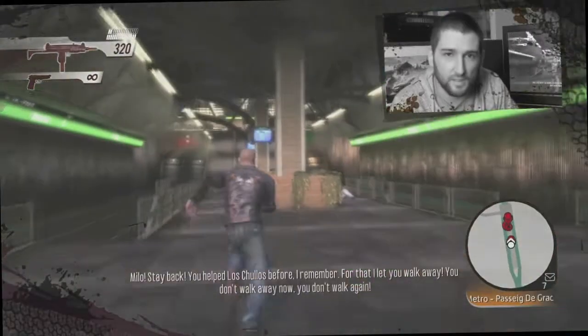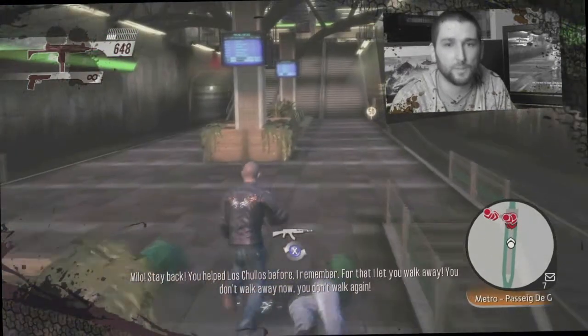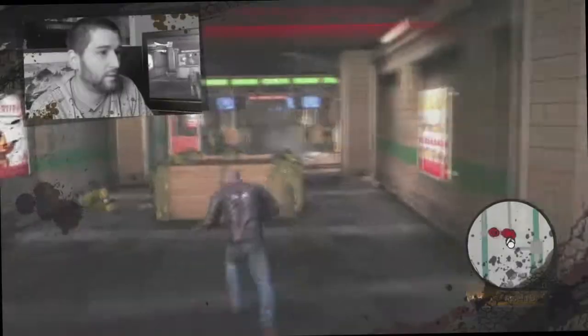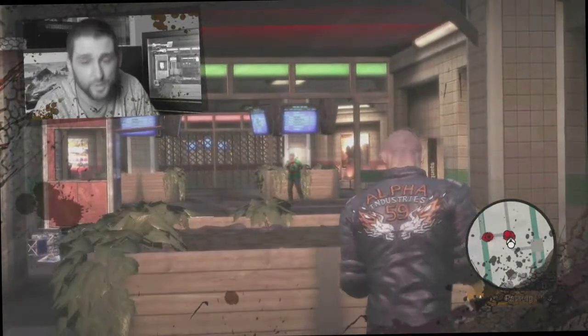You might start the on-foot section with just a handgun, but as you advance your way through it, you're going to have a plethora of different weapons you'll be able to pick up, and they're going to replenish your ammunition as you go along as well. You're going to come up against guys who've got Uzis, guys who've got handguns, guys who've got shotguns, guys who've got assault rifles, or even huge machine guns.